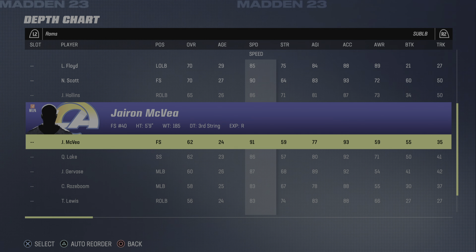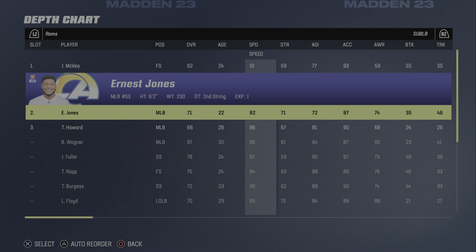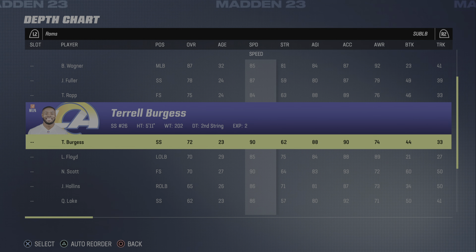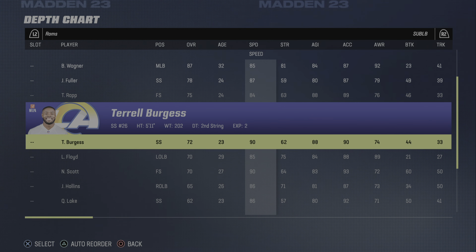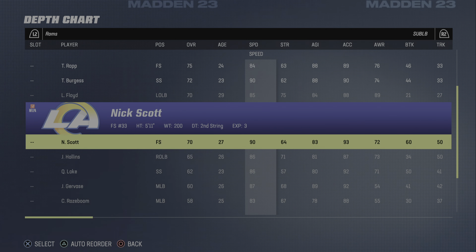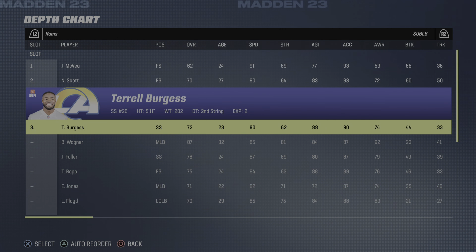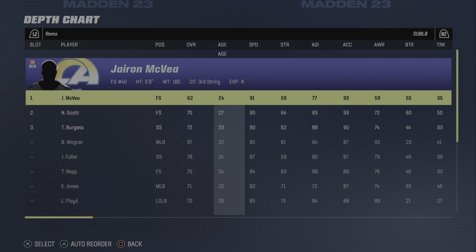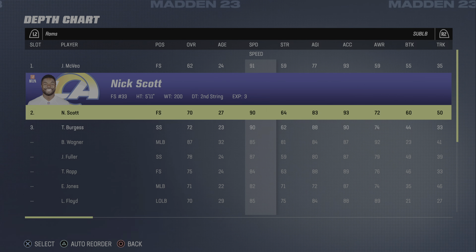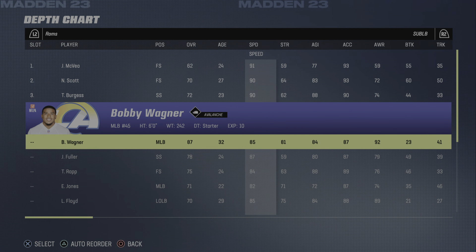Our fastest safety is Jerron McVay at 91 speed. At the right we want our second fastest, which will be either Nick Scott or Terrell Burgess — we're gonna take Nick Scott. Then at the left we're just gonna put Terrell Burgess at 90 speed. So that's how you do it: middle, right, left — put them in as sub middle linebacker.